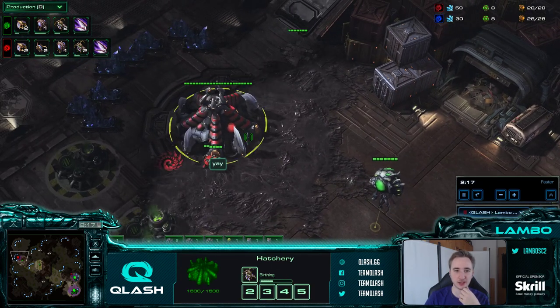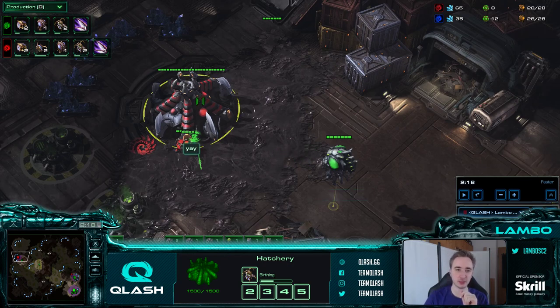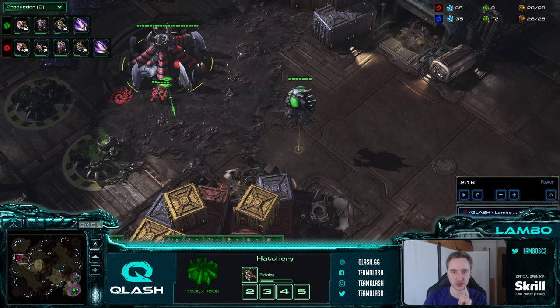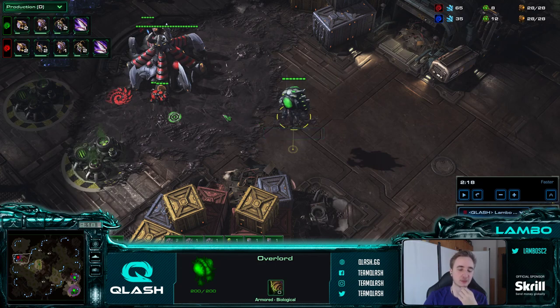Now I'm focusing on whether I see the hatchery wiggling or moving a bit, because this means a queen is in production. There are a couple of reasons why there couldn't be a queen in production: one would be a speedling flood with only 1 queen where they go hatch gas pool - similar to what Serral did against Rogue at Blizzcon. Also, if his creep on the natural is way further than yours, it's almost always going to be this build. If the hatch isn't wiggling, most of the time it's going to be 3 hatch before pool.